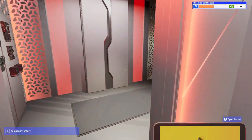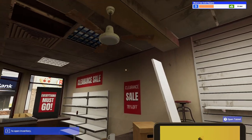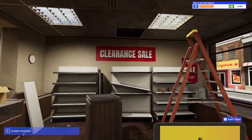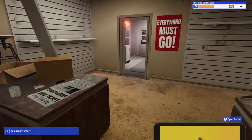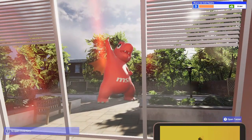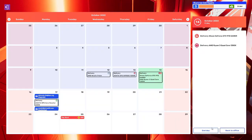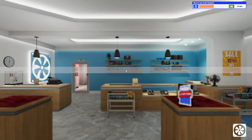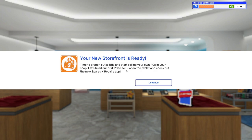That's in that area over here. Some of you guys told me there were flies — I just saw some little particles, not flies, luckily. Hopefully this will get cleaned up because this is a dump. I think that was everything to be done for today, so goodbye to the dragon, turn off the light, and end the day. Your new storefront is ready — branch out and start selling your own PCs in your shop. Let's build our first PC to sell.